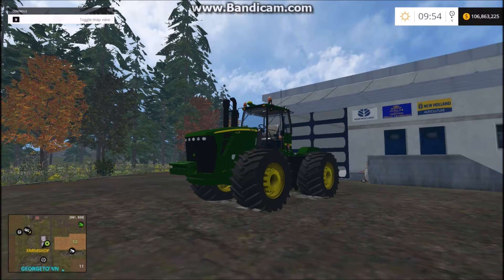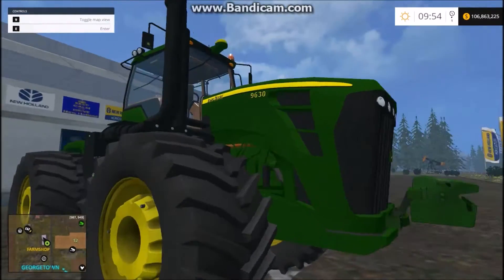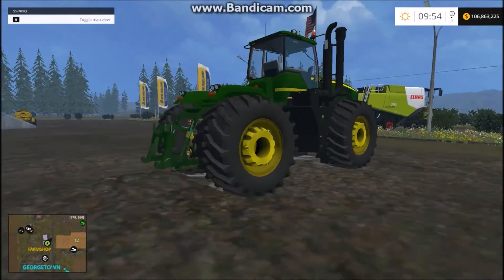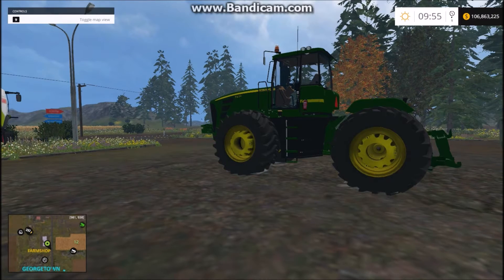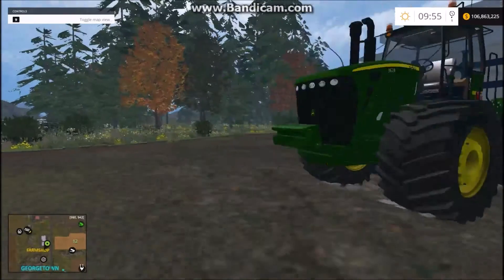What is up everybody, 24runner here, and I'm back with another Farming Simulator mod showcase. In this episode, I can't remember the full name, but it's a John Deere 9630 — it's an articulating tractor. It's similar to the Case and the New Holland, though it's closer to the New Holland.